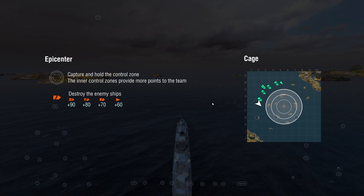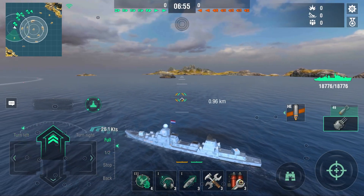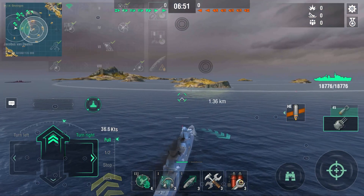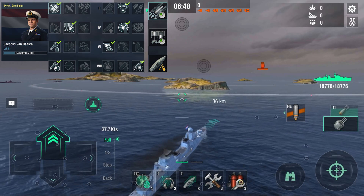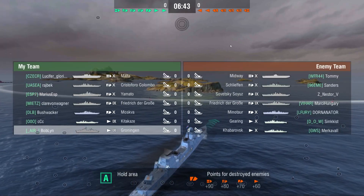The Groningen is actually the Friesland's sister ship, but don't be fooled — this thing is nothing like the Friesland in playstyle. Where the Friesland gets 4 smokes, the Groningen doesn't get smokes. Instead it gets an engine boost and airstrikes.